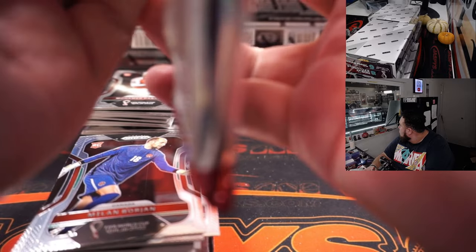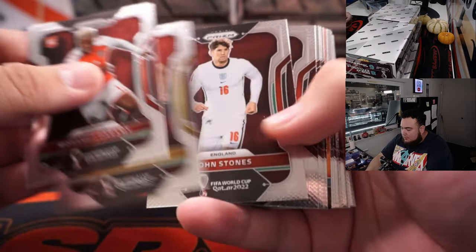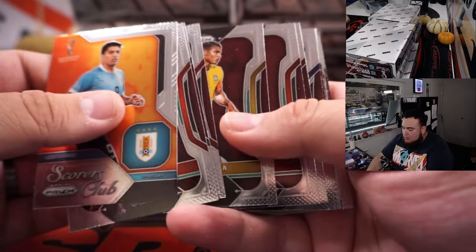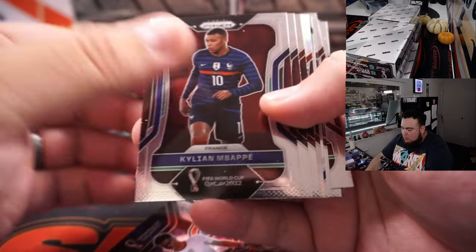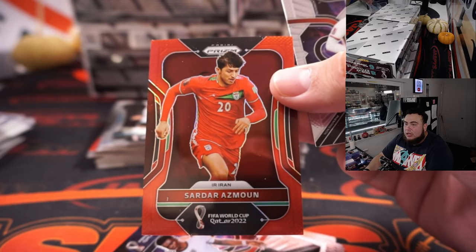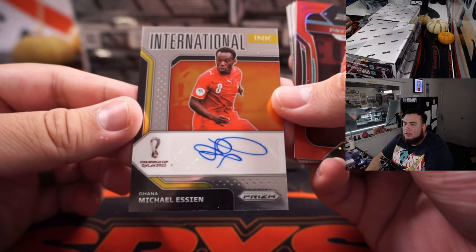So let's go with the other box. Alright, here we go, next box. Casemiro for Brazil, it's a red to 399. We got a Saar for Senegal. For Poland - we got a Sadar for Iran. And then for Ghana, International Inc., Michael Esin.